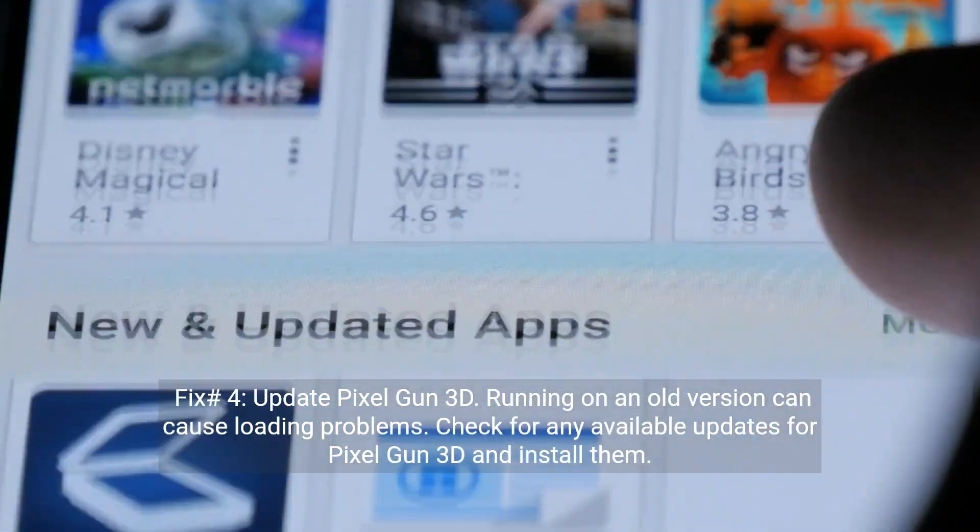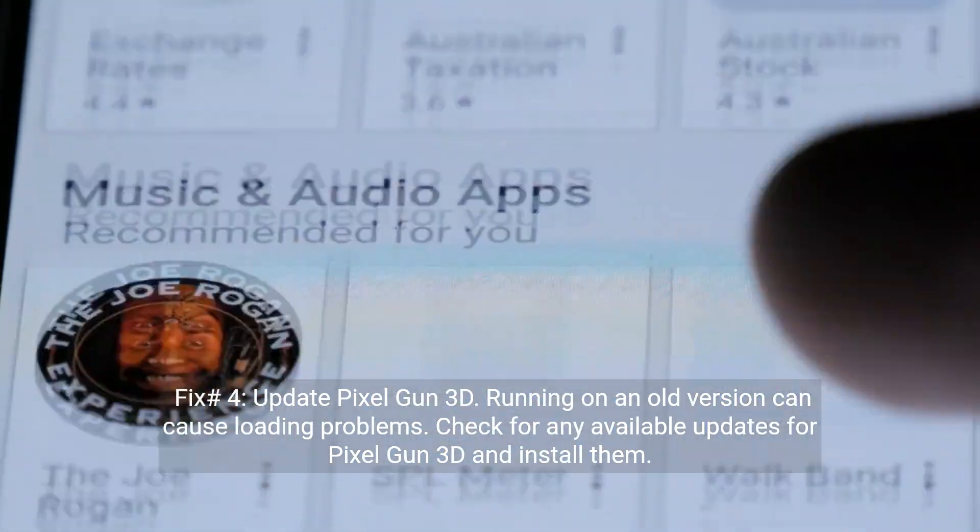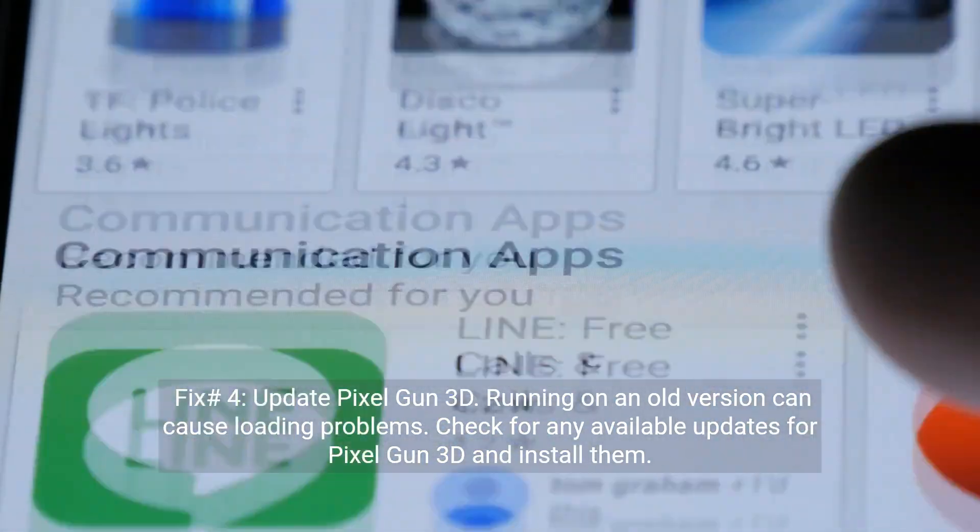Fix number four: update Pixel Gun 3D. Running on an old version can cause loading problems. Check for any available updates for Pixel Gun 3D and install them.